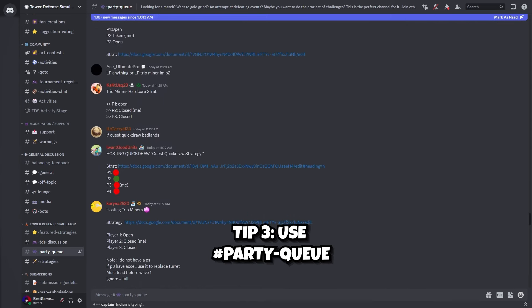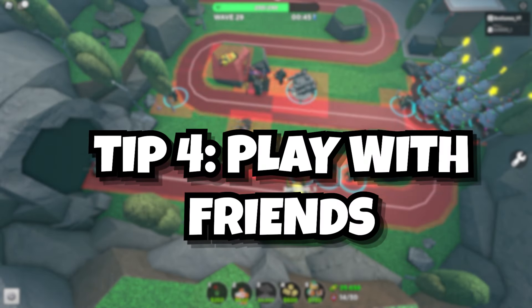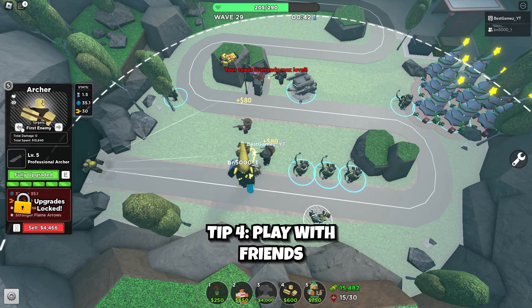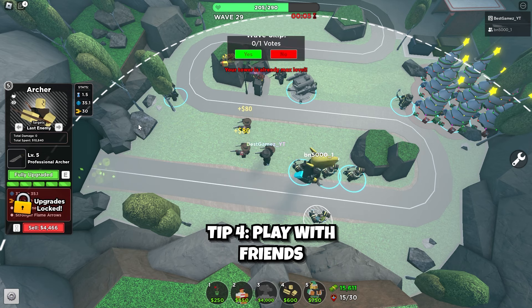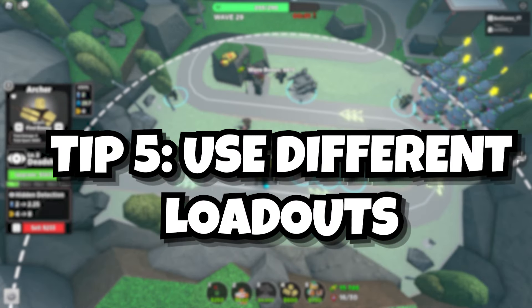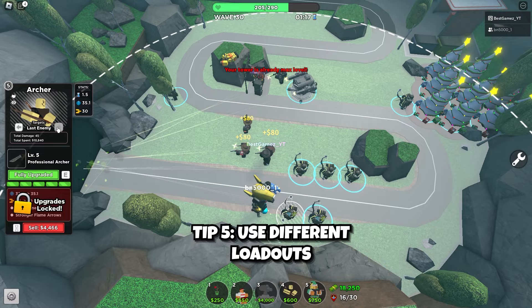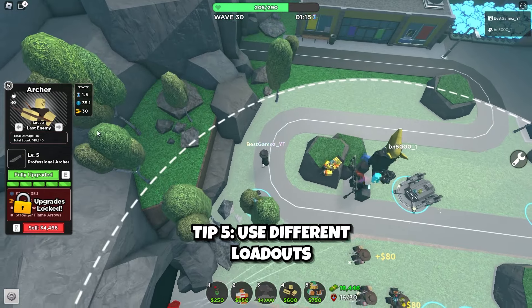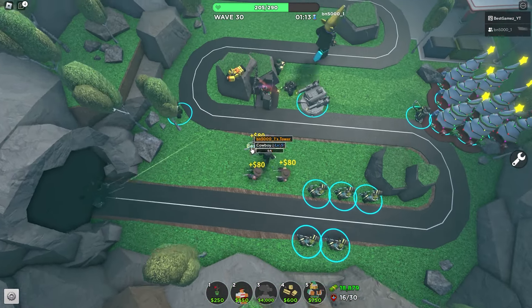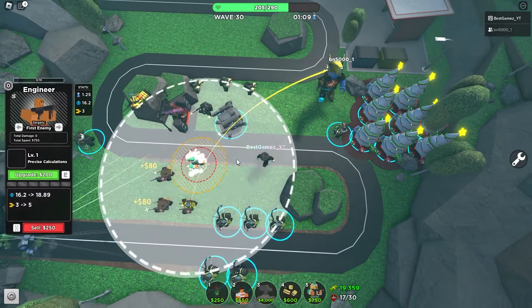The next tip is to play with friends. Playing with friends is a great way to beat difficult game modes faster while having more fun. The last tip is to experiment with loadouts — if you have a lot of towers you can choose from a variety of good ones. Now let's start with my rankings; keep in mind it's my opinion so it may differ from yours.